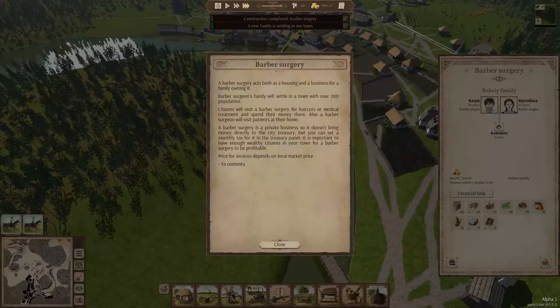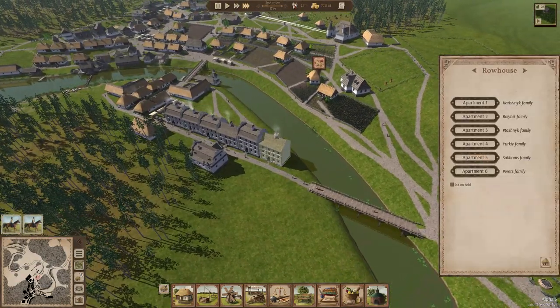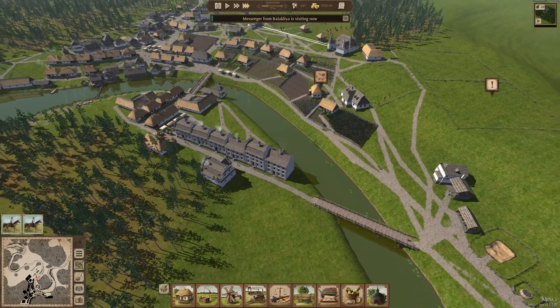Let's read about the surgeon. They are a business for a family owning — they'll settle in town. People will go there for medical treatment and spend their money. The barber and surgeon will also visit their homes. It's a private business, so we won't make money directly. However, we can tax them, but we won't — we have to have wealthy citizens in town, and I really doubt we have any wealthy citizens.